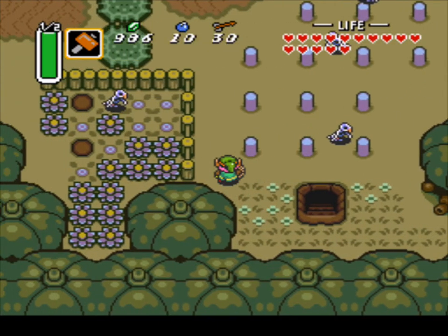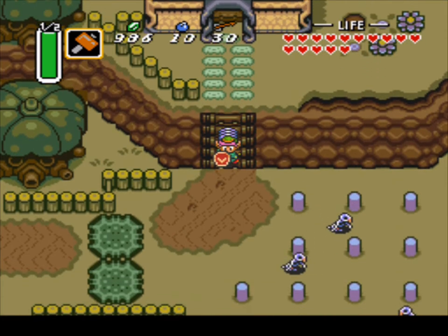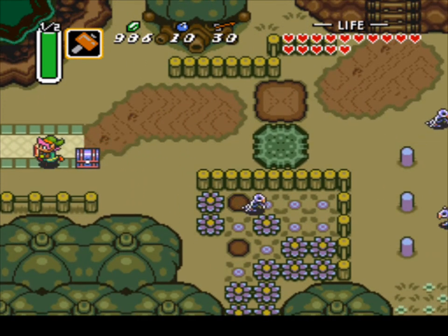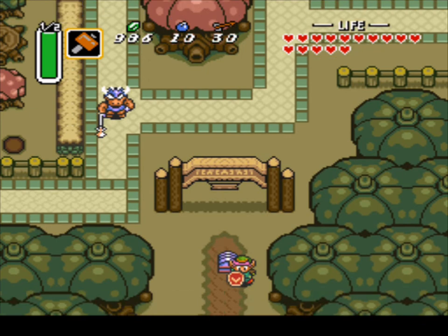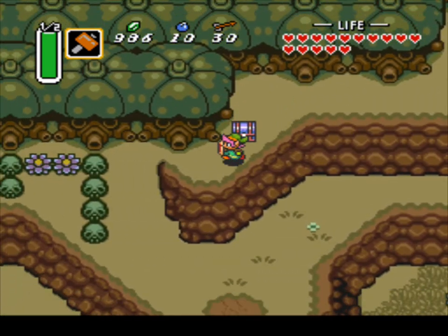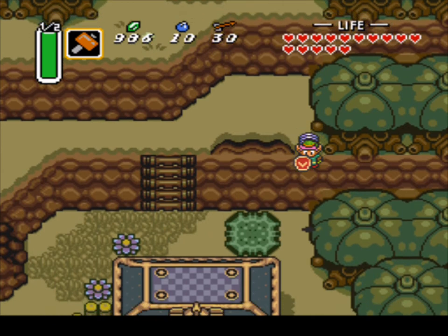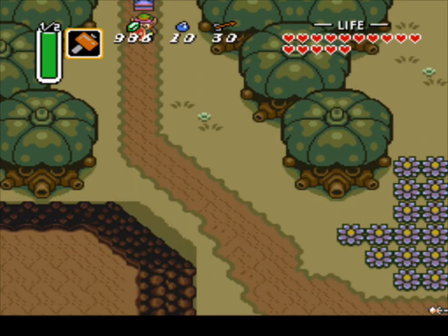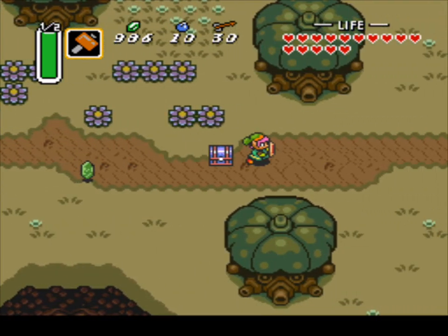Now we unlock the hidden staircase, and that contains a piece of heart down here. Now we got a piece of heart, finally. Now what you wanna do is grab this chest right here. Whatever you do, don't push A to dash, because it will not keep up with you — you'll leave it behind. Don't hop off the ledge either. Just make your path all the way down here. Watch out for the enemies. You should be higher-leveled because you got a hammer — it's like ten times more powerful.